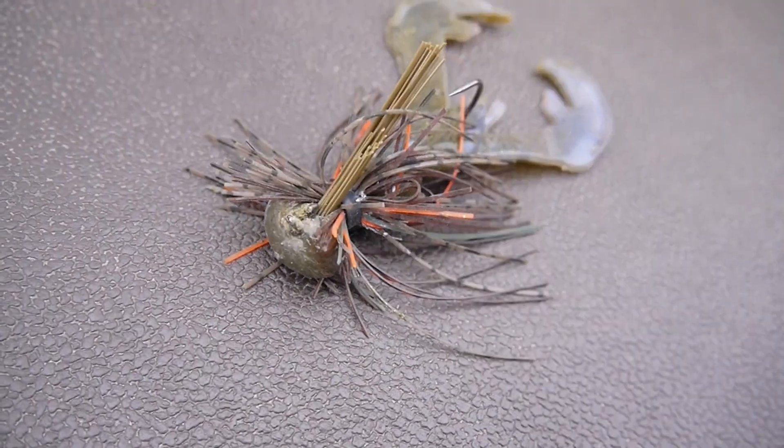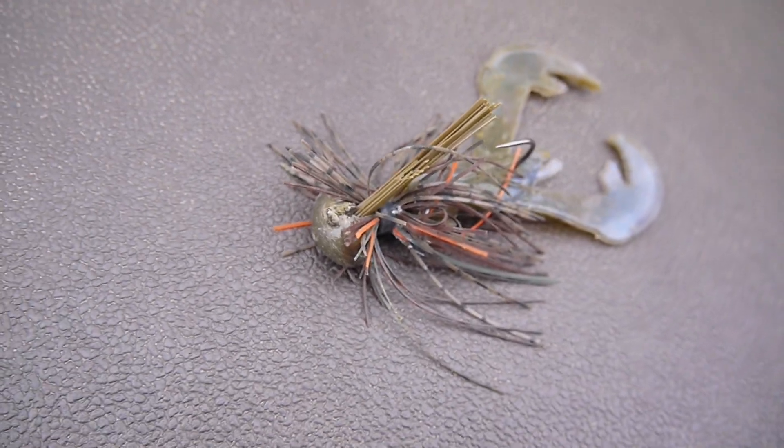Pre-spawn bait number one for clean clear water is the football jig. With clean water I always throw a natural color, and I trim down to a finesse skirt and cut my trailer way down for a nice short compact profile. This works especially well with a little bit of wind — more wind means less light penetration and it looks more realistic, like a crawdad. We were catching them on a point that came out underwater with grass and rock — a perfect staging area leading back to a spawning pocket.